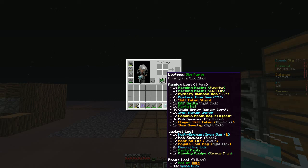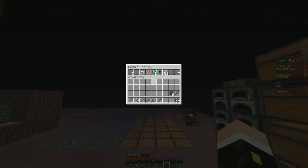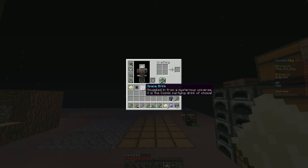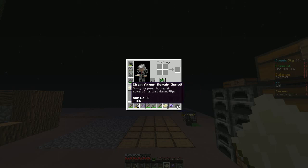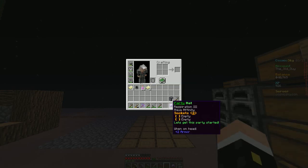Alright let's see what we get — 3, 2, 1, woohoo! It's spinning! We get five things — iron repair scroll, two of those, party hat, chain armor repair scroll, and pot of gold plus 32 space drinks. What do these space drinks do? 'Partying drink of choice' — no idea. 'Bandits have already looted this' — unlucky! So I got four repair scrolls, an iron repair scroll, and this party hat with respiration 3, aqua affinity, two empty sockets.